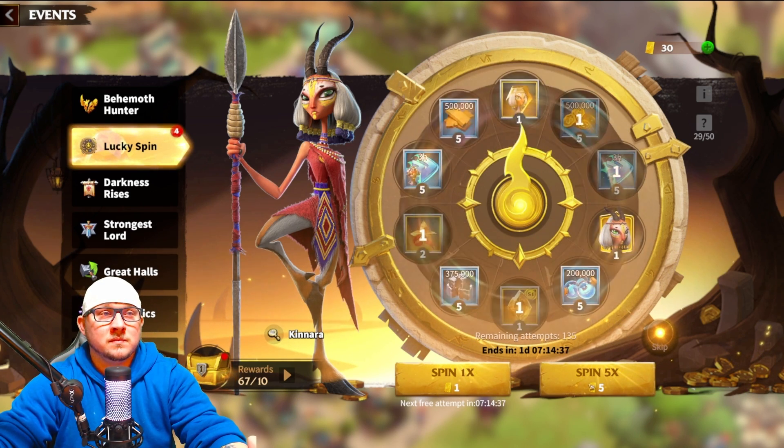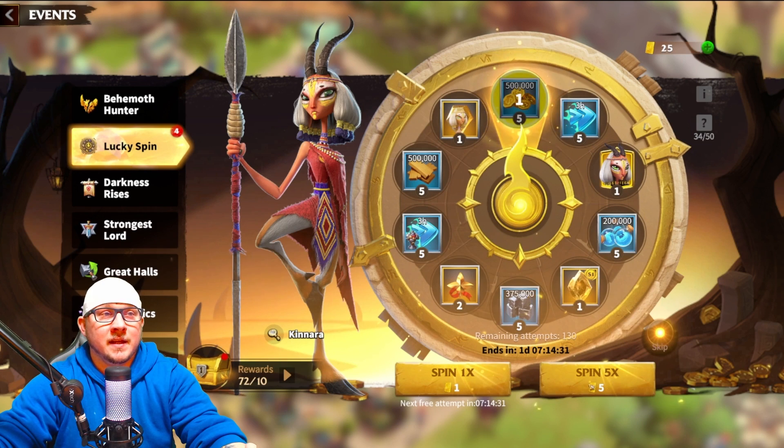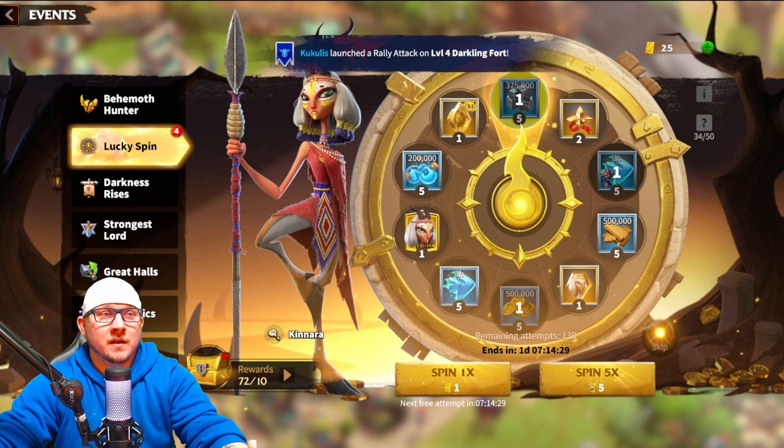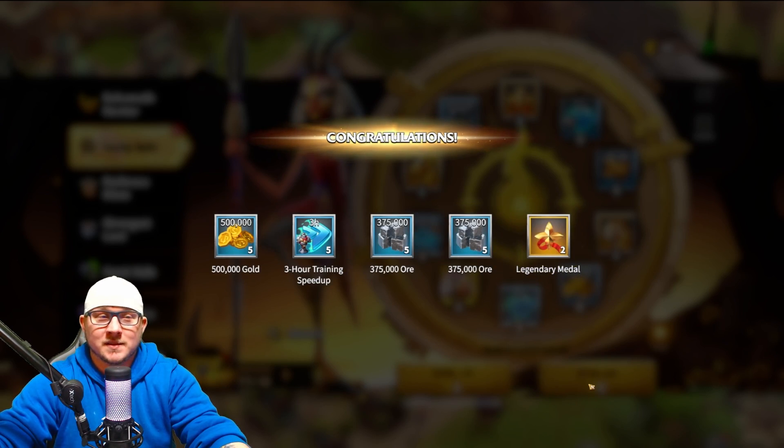Come on, come on, come on — all right, not too bad. A season one token and one more shard. Let's get it — come on. Speed-ups, resources, resources — oh, this is not looking good.